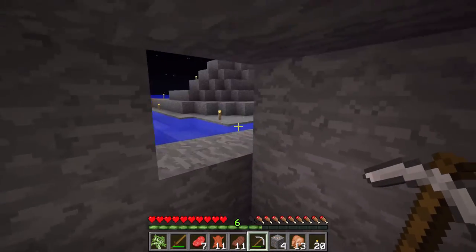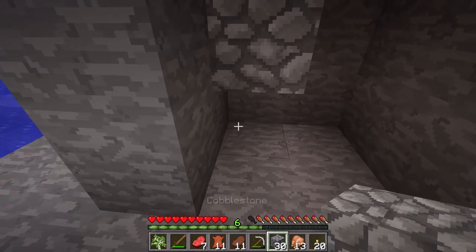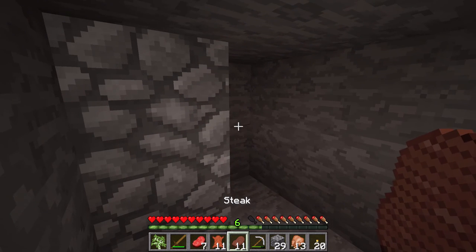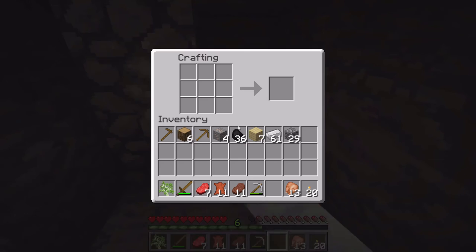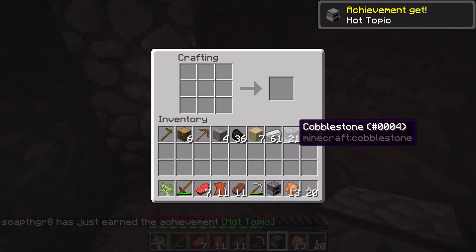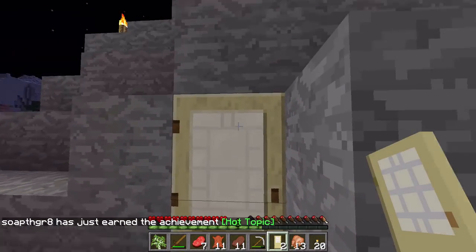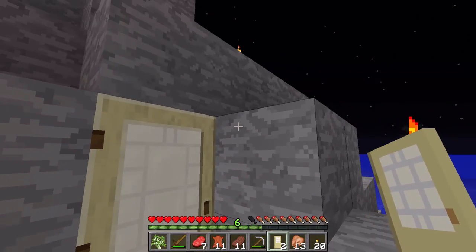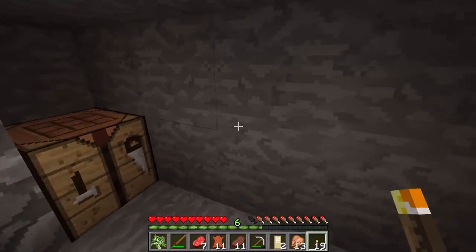Let's just get started with a standard, bog-standard hidey hole. We can set down a little bit of a house for the time being. It's gonna be messed up because I don't have silk touch — oh well. And then we'll put down the crafting bench and build us one of these. Ready? And Hot Topic — got that. And then we'll make a little door. There we go. Nothing too fancy. So this is the first home, my first home on the server.